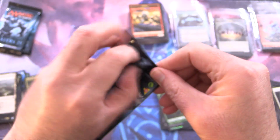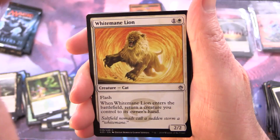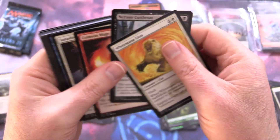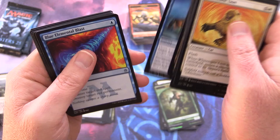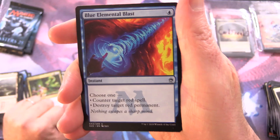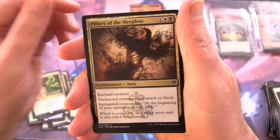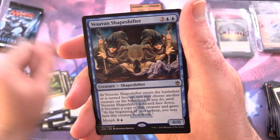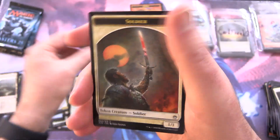Three more packs — Masters 25. We're actually working our way through the Masters boxes over the last six to nine months. Would you suggest Iconic Masters, Ultimate Masters, or Double Masters next? The boxes are a bit much. Blue Elemental Blast, Pellery of the Sleepless, Nyx Fleece Ram, and Vesuvan Shapeshifter for the rare. Foil Lull and a Soldier Token.